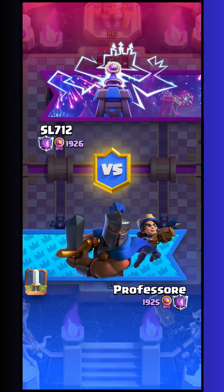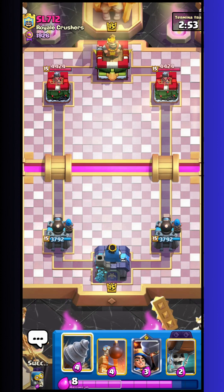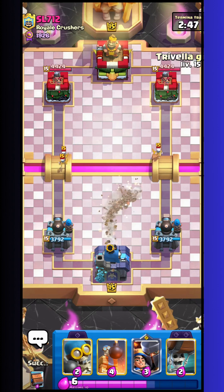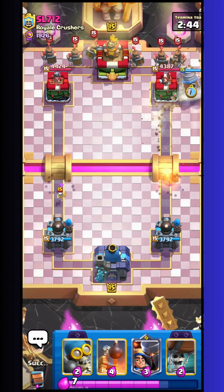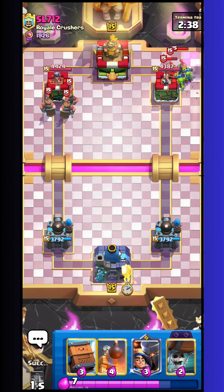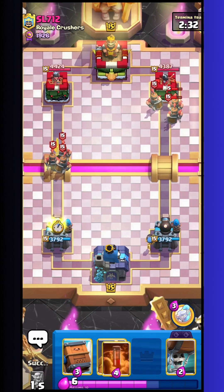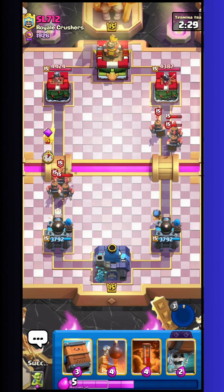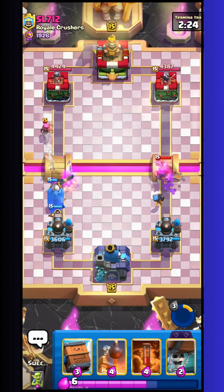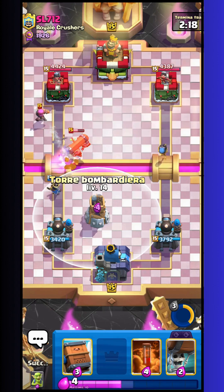Here I am against SL712 and he has normal princess tower — that's a really huge advantage for me. Princess tower now I think it's really bad, it's the worst tower. So when I face princess tower I'm really happy — it's much more probable that I win. You really feel that other towers are much more powerful. He has recruits — probably it will be royal recruits.